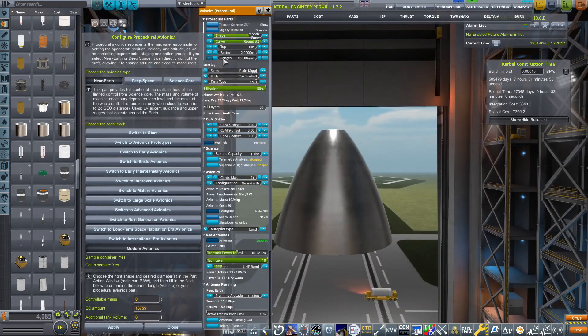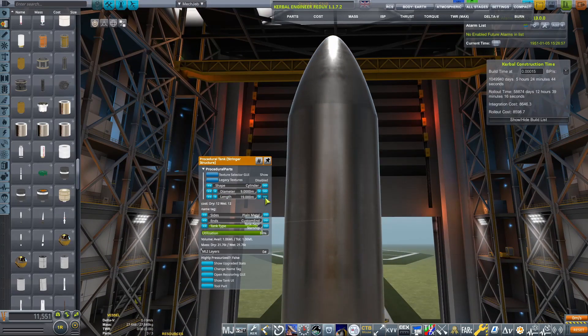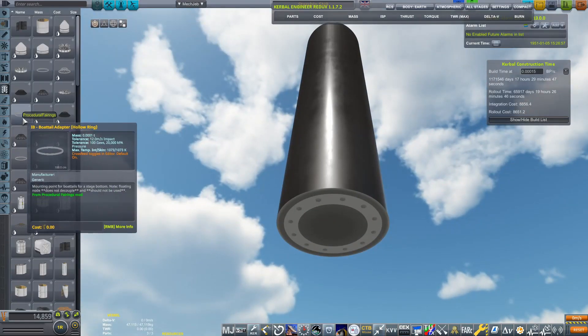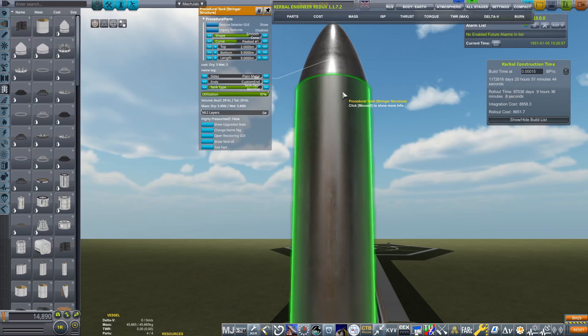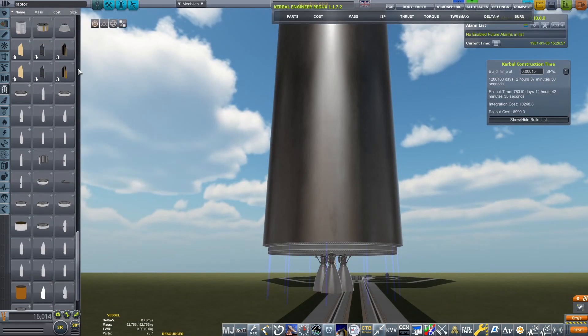I am going to be using procedural parts to make this build rather than a dedicated SpaceX mod — I feel that way I can better mould this to exactly how I want it. I am playing with realism overhaul, so we are going to be concerned with real fuels, ullage, and all of the issues that come along with that mod.